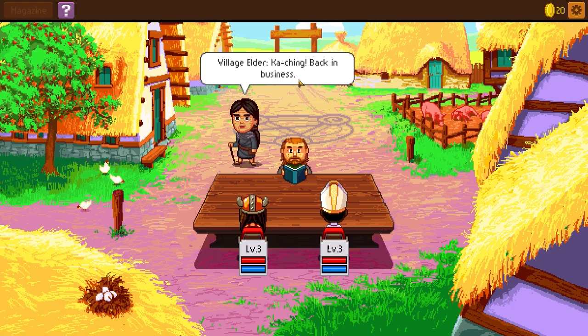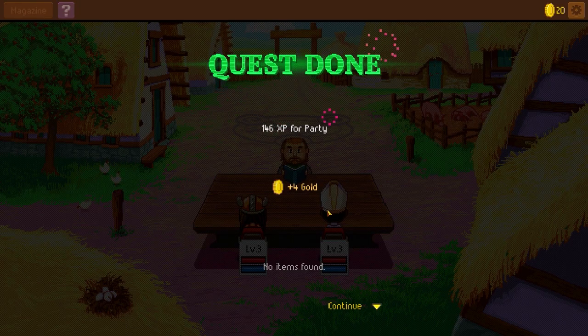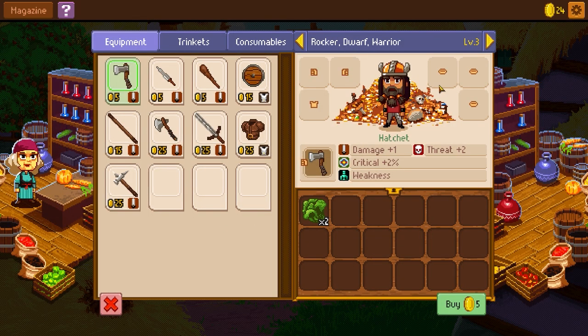Quest done! We got some experience and some more gold. You should visit our shop to get yourself some adventuring gear — it's the icon with the gold purse. So we need a weapon. He's got a hatchet — one damage, one threat. These guys have literally nothing. So we've got 24 gold. We've got stun, wound, weakness. Let's get the hatchet for this guy. There we go.